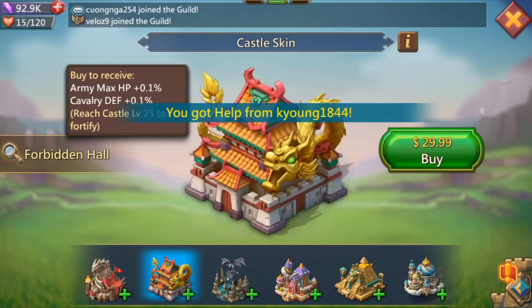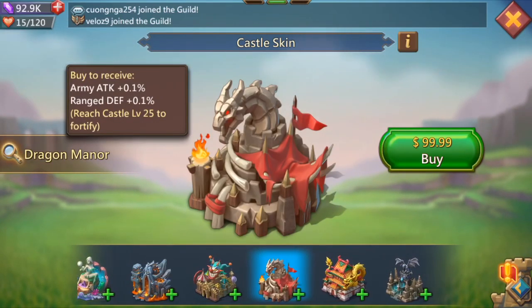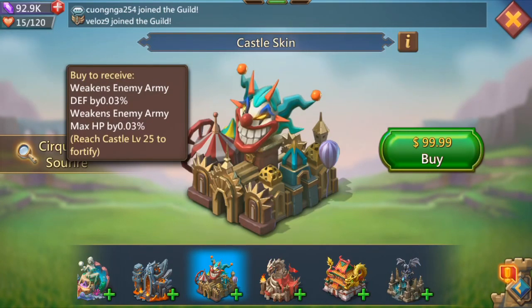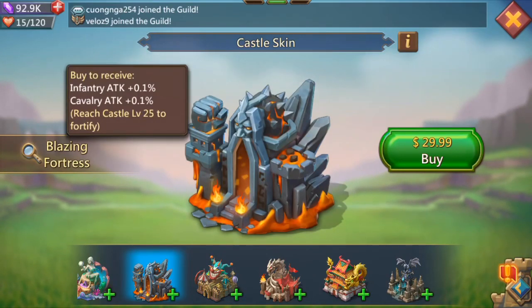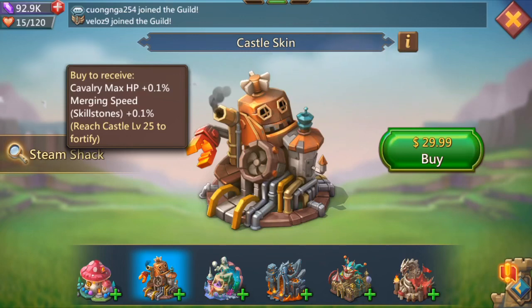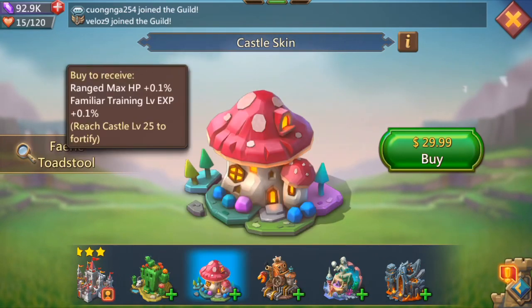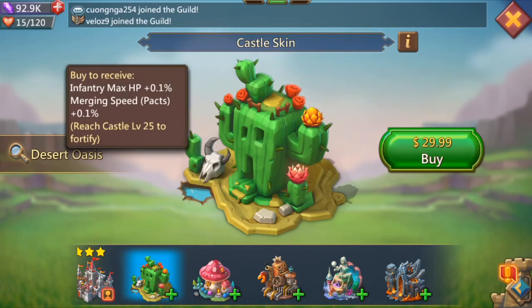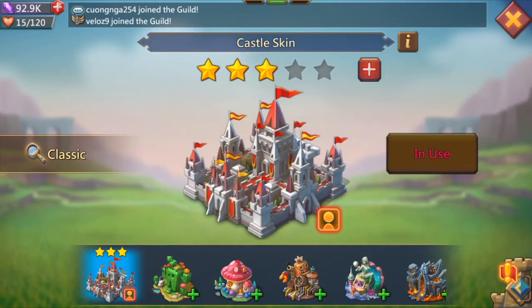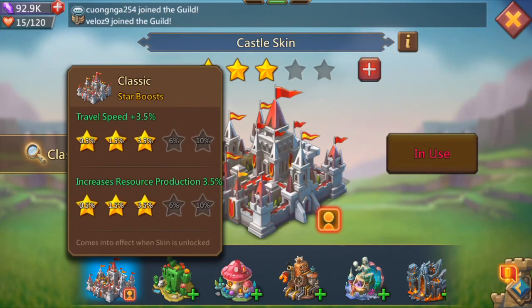Army HP, cavalry death, infantry attack, range attack, army attack, range defense, weakens enemy army defense, weakens enemy army HP, infantry attack, cavalry attack, range attack, cavalry HP, marching speed HP. And then you have your original castle skin which you unlock once you hit castle 25 — it's classic. It starts out at 0.5%, then upgrades to 1.5%, and then 3.5%.